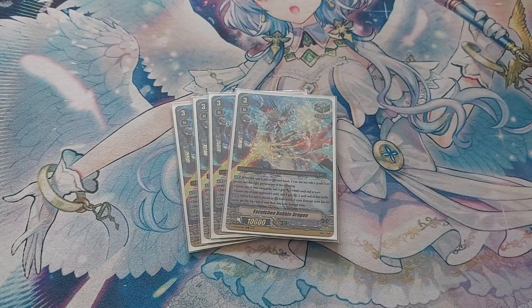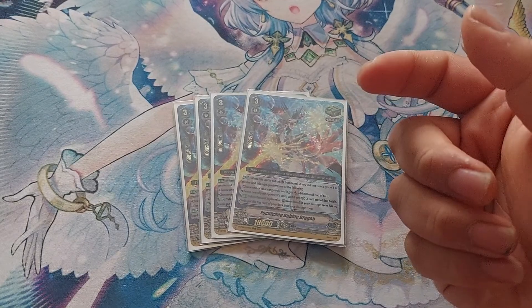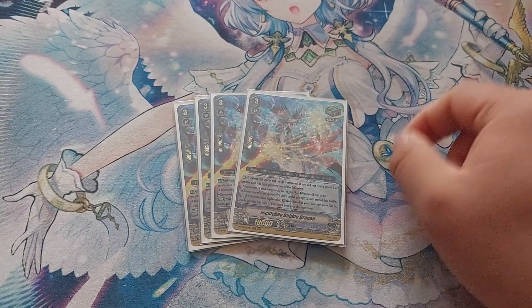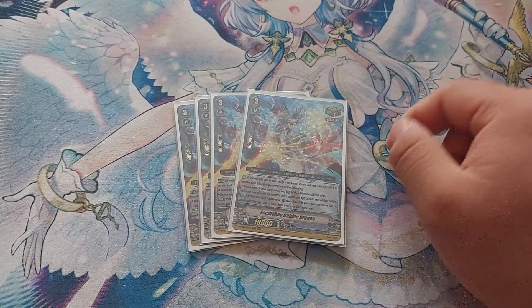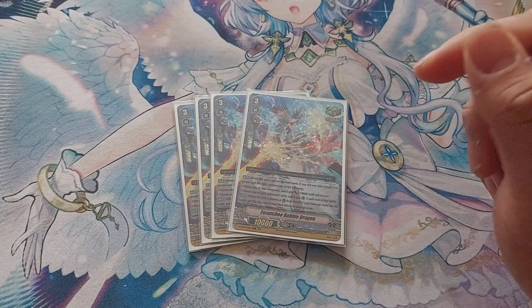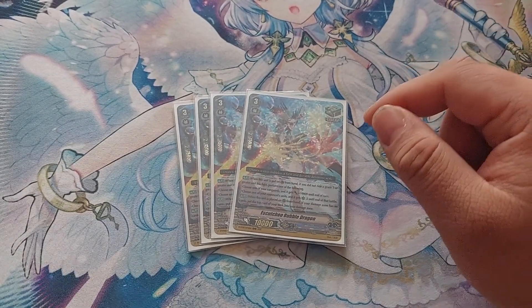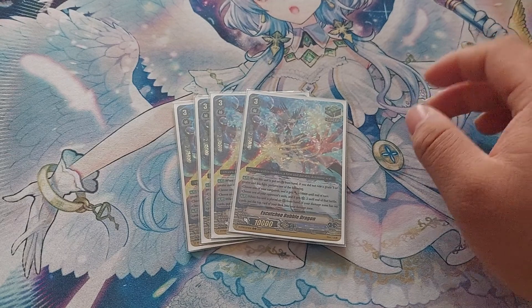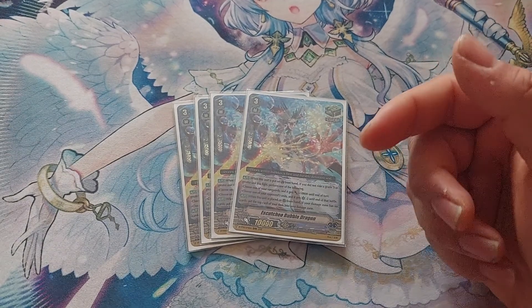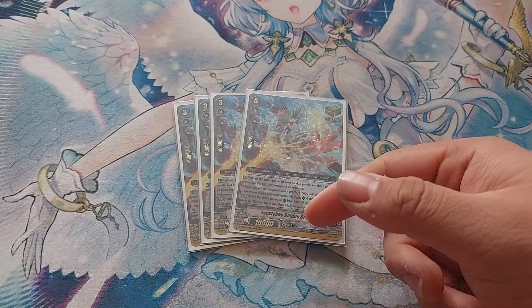We're running the Grade-Free Heal Guardians. When placed on the Guardian Circle, if you haven't ridden Grade-Free in the fight yet, you can either give your Vanguard plus 10k, or choose one of your opponent's units and it gets minus two critical until the end of that battle. It also has a second effect: if there are no cards in the damage zone, put the top card of your deck in the damage zone — in case they damage-deny you all the way to Grade-Free.